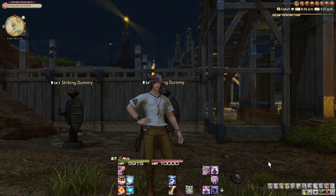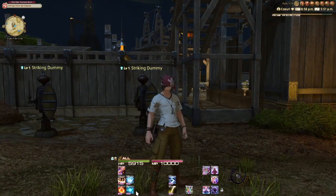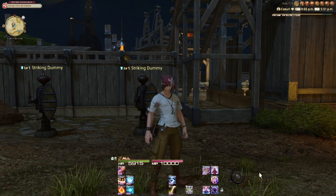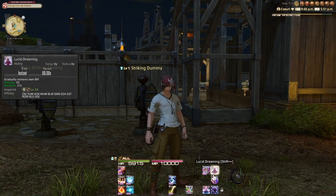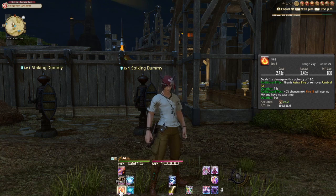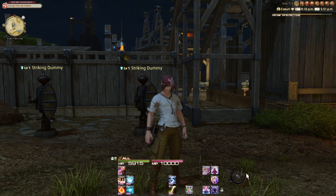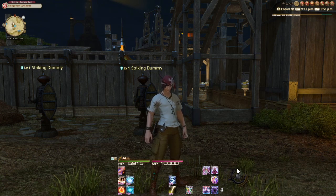Before we get into the Thaumaturge's basic battle mechanics, we really need to go over the Thaumaturge's gauge, because the Thaumaturge gets this gauge right at the beginning with their class — which is not something that happens to most other classes. That's because everything about how you fight revolves around this gauge. If you look at the skills, you'll see additional effects like 'grants astral fire' and 'grants umbral ice' — that's what the gauge is for, to show your stacks of astral fire and umbral ice.